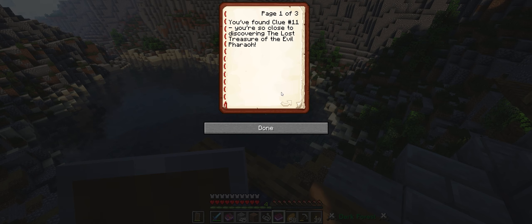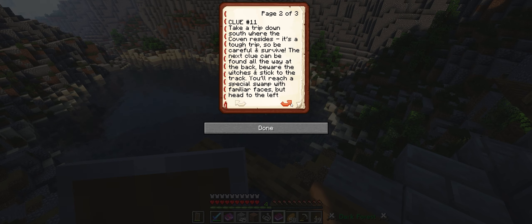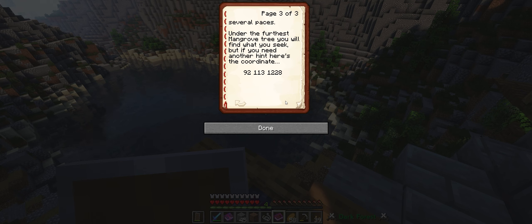You're so close to discovering the last treasure of the evil Pharaoh. Take a trip down south where the coven resides. It's a tough trip so be careful and survive. The next clue can be found all the way at the back. Beware the witches and stick to the track. You'll reach a special swamp with familiar faces but head to the left several paces. Under the furthest mangrove tree you will find what you seek, but if you need another hint here's the coordinate.